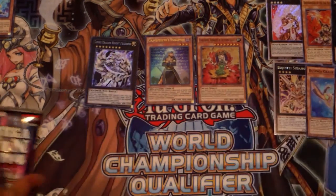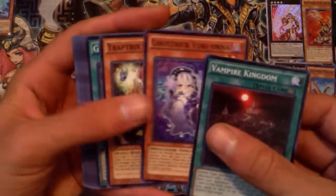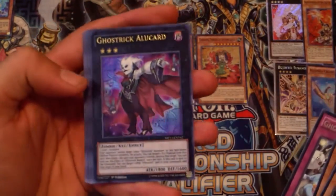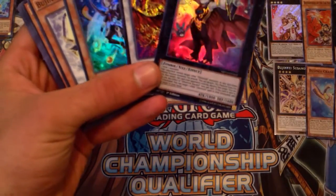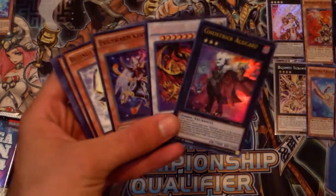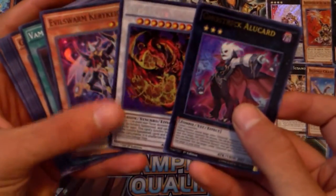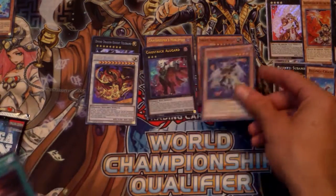I highly recommend getting these tins guys, because they pretty much pay for themselves. I got these for 20 bucks a piece at my local card shop, so they're pretty awesome. Gotoubou — oh, Gorgonic Guardian, awesome. Another Star Eater — oh, and I need that. Evilswarm Kerykeion — look at that, that is beautiful, just absolutely gorgeous. I think I'm getting pretty lucky. That was a pretty good pack right there.